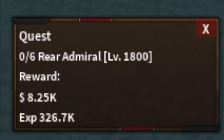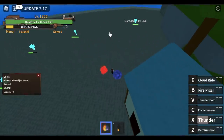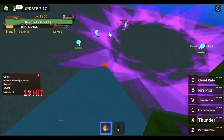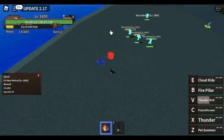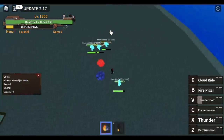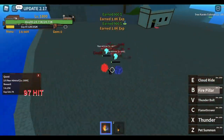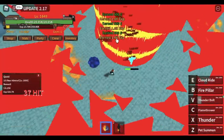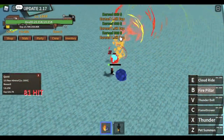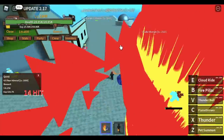At level 1,800, defeat the Rear Admirals. You just lure them again — you need to defeat 6, so 2 sets of Rear Admirals. Use your Fire Pillar as your main damage, and if it's not enough, use your Flamethrower. You're gonna do this until you reach level 1,850, and after that you can proceed to the next mob.